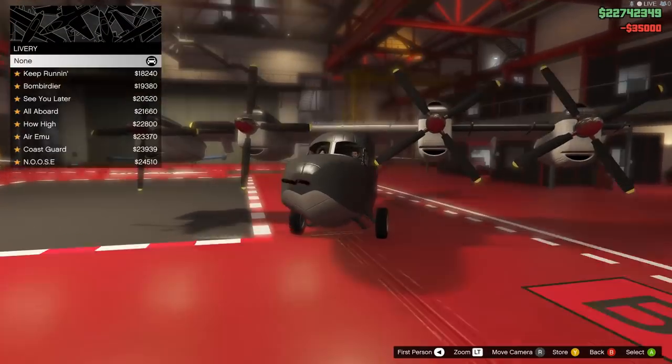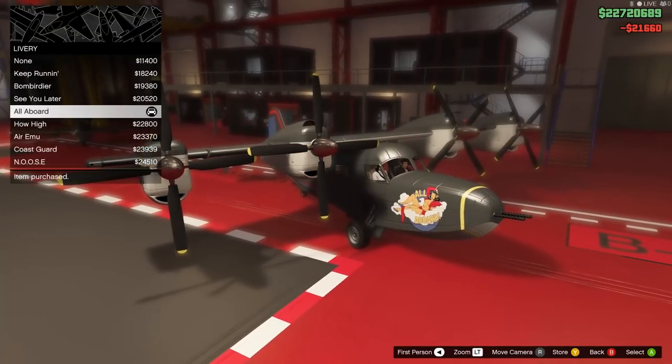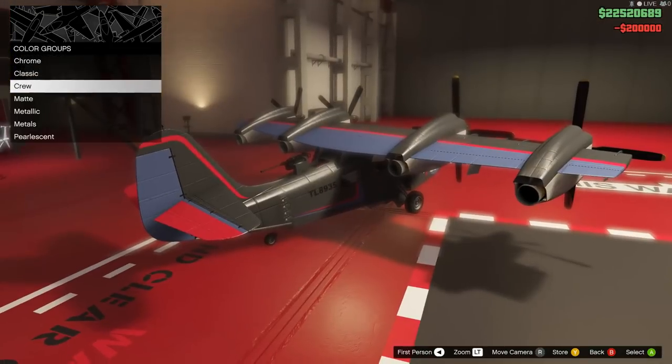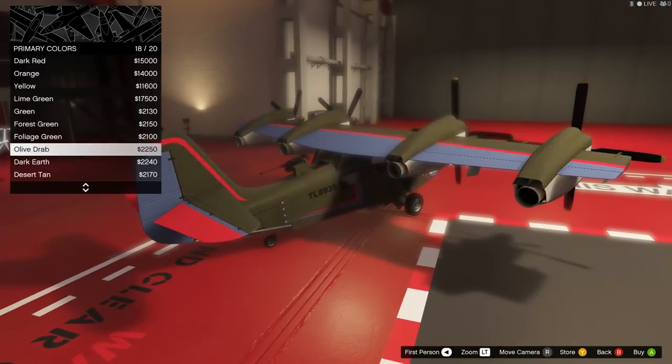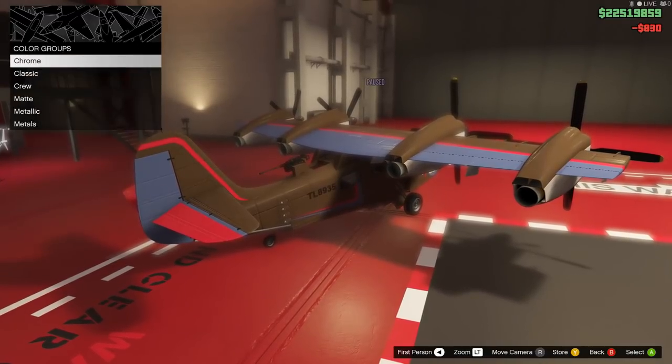For those who are lucky enough to own one of the Smugglers Run planes and still have the cash to dish out on some upgrades, you can change the kind of payload that your plane carries in flight. There are currently four kinds of bombs that these planes can carry: the standard explosive, the incendiary, the gas, and finally the cluster bomb.